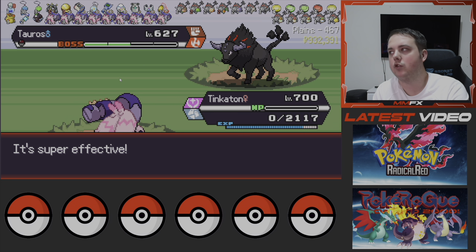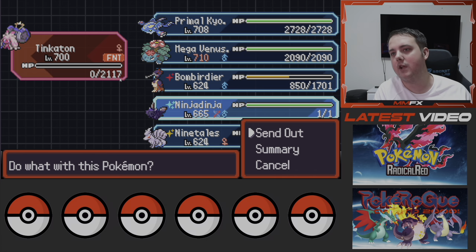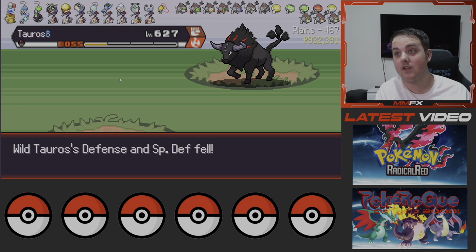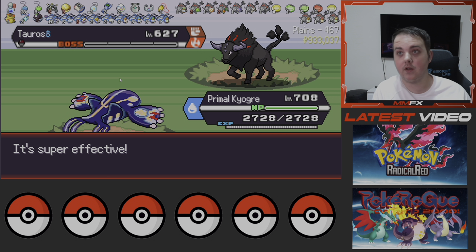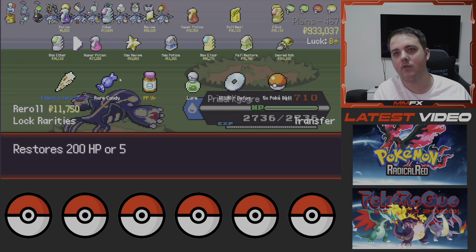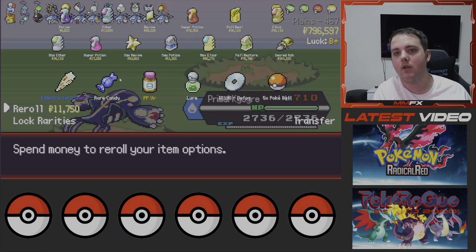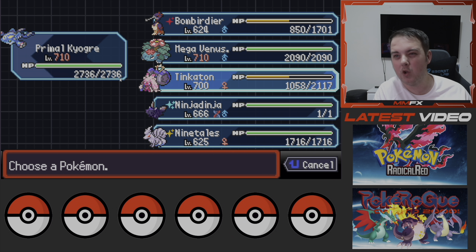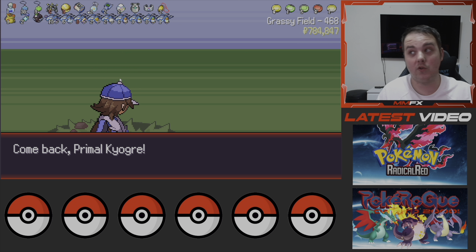I wish Shedinja could have Covert Cloak or Thief — either of those. If it got one of them it would actually be broken, because if it was up against a Pokemon that couldn't hit it you'd be in such a good position. Water Spout kills but we don't get the Charcoal. We are starting to lose money very fast if we keep doing this. We're a bit behind now and we just used 200k so we do need to get some money back.